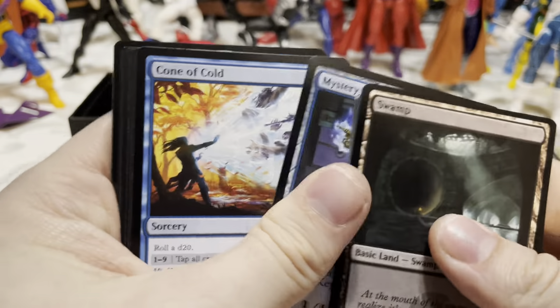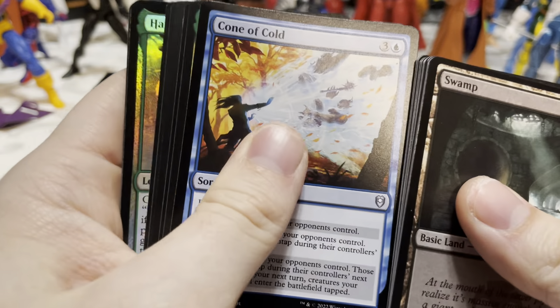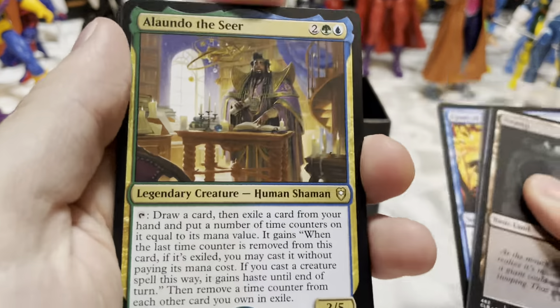Code of Cold — roll a d20. On 1–9: tap all creatures your opponents control. On 10–19: tap all creatures your opponents control and they don't untap during the next untap step. On 20: tap all their creatures, they don't untap during the next untap step, and until your next turn creatures your opponents control enter the battlefield tapped. That's mean!